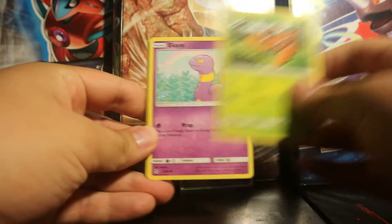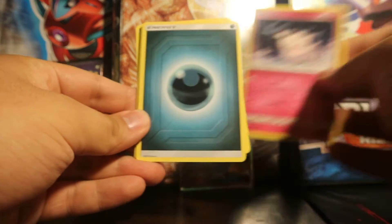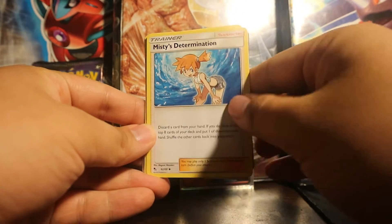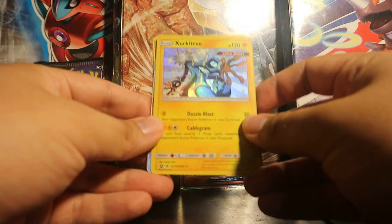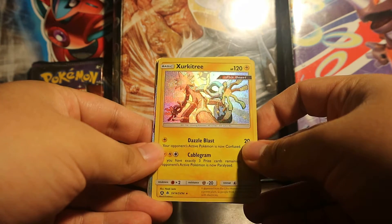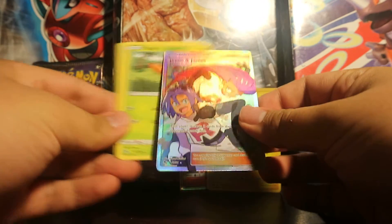Pack starts off with Paras, Ekans, Psyduck, Staryu, Clefairy, Darkness Energy, Misty's Determination. I see something in sight there — Jynx. Oh, a Zeraora Ultra Beast, Shiny! Look at that. One more — Jesse and James Full Art! Very nice.